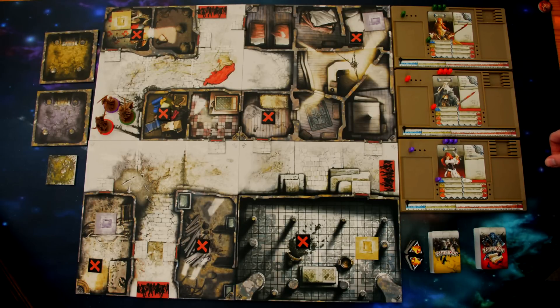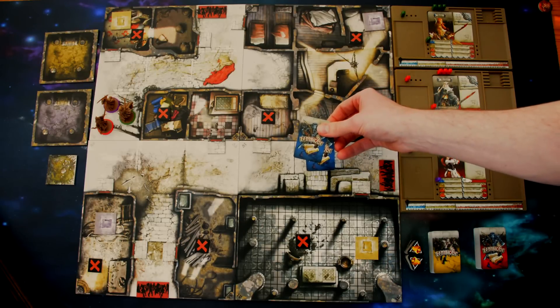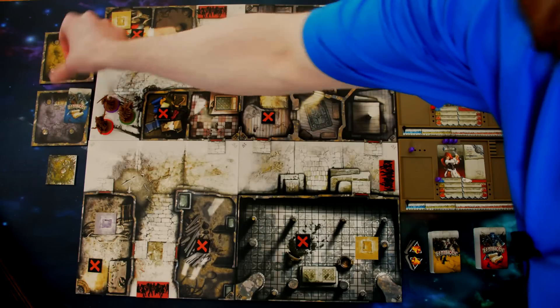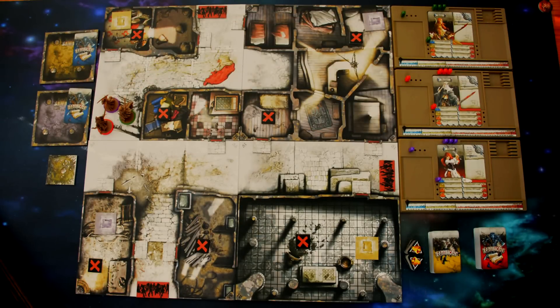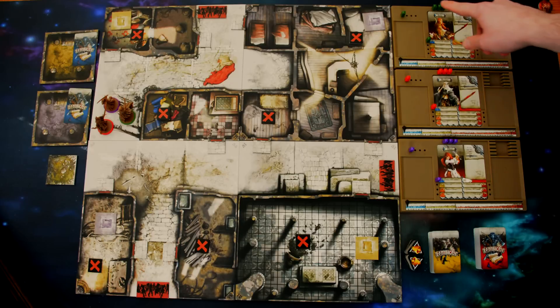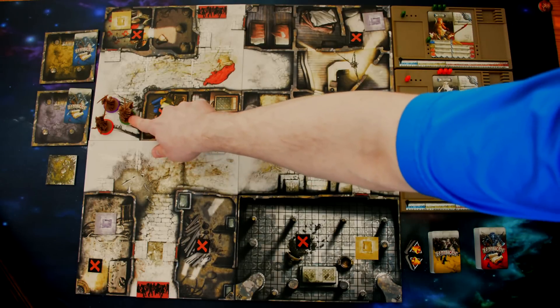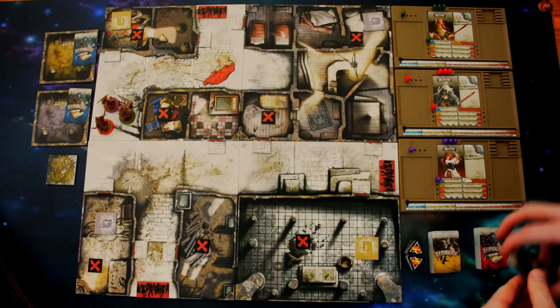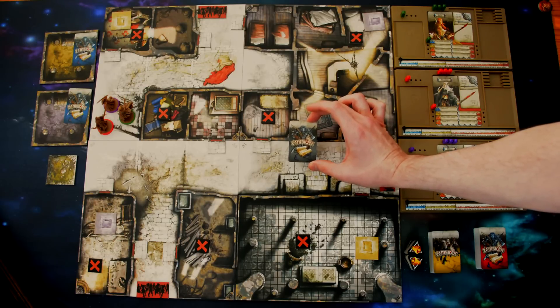Then go ahead and set up all the doors, spawn points, any vault entrances, and any other tokens that need to go out. If there are any vaults in play, grab the two vault cards, shuffle them up, and randomly deal one into each vault — or just one if there's only one vault. Once the board is completely set up, each survivor takes their dashboard, chooses their survivor, picks a color, and places the color ring underneath the survivor miniature.